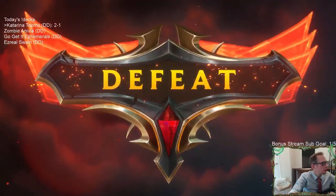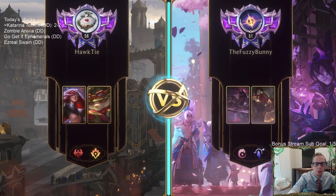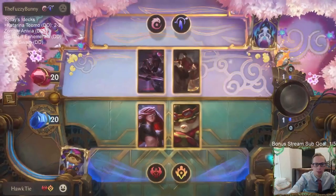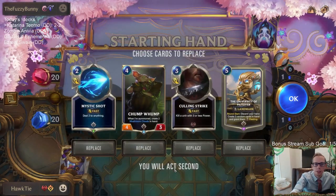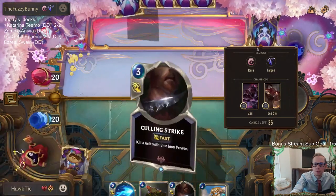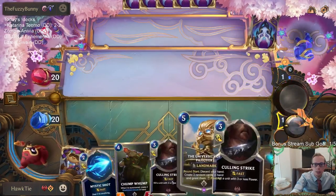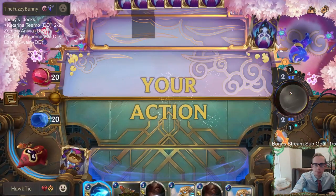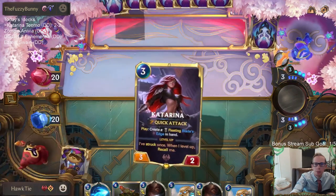All right, both of our losses were really bad. The University landmark honestly shouldn't be in here — it would have been good to have it that game, but playing through this, University of Piltover doesn't fit in here; it just doesn't work with Katarina. Theoretically Culling Strike can kill both champions — theoretically, we'll see if that works in practice.